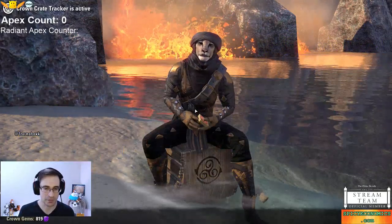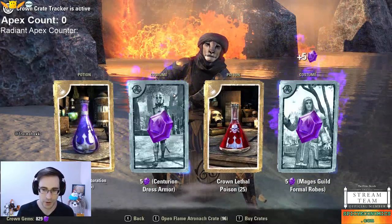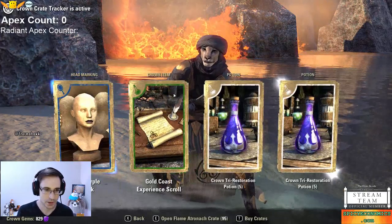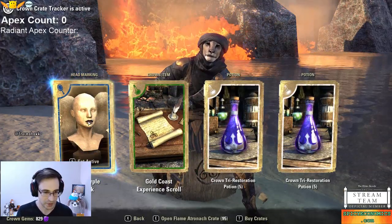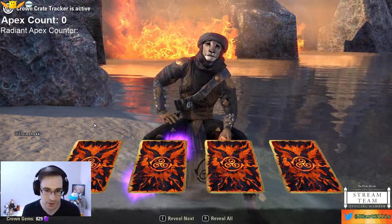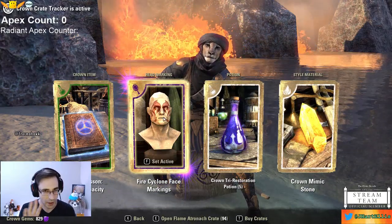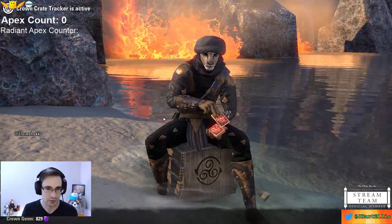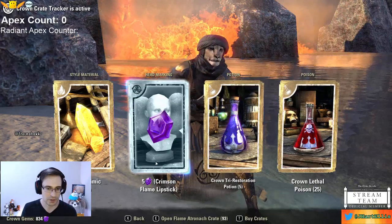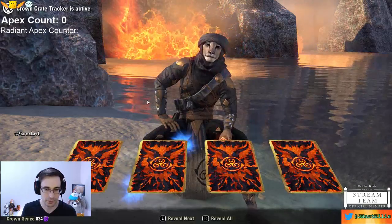Some of these items have also previously been available during other offers, so maybe not everything will be new. Royal purple lipstick — if you want a really dark look, it's a good one. We're 10 in already, no Apex. Fire cyclone face markings — another bright look for your face. There's lots of things that will augment how your character looks: crimson lipstick, purple lipstick — they can make a subtle difference.